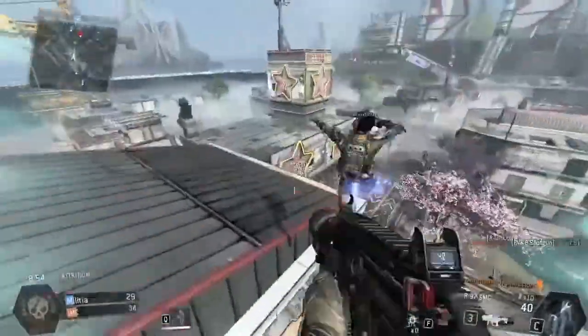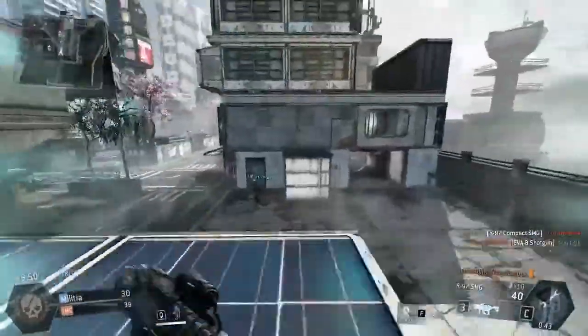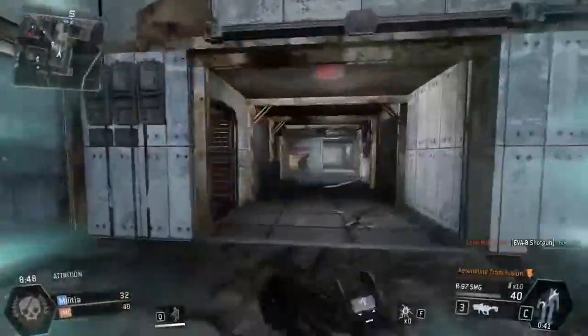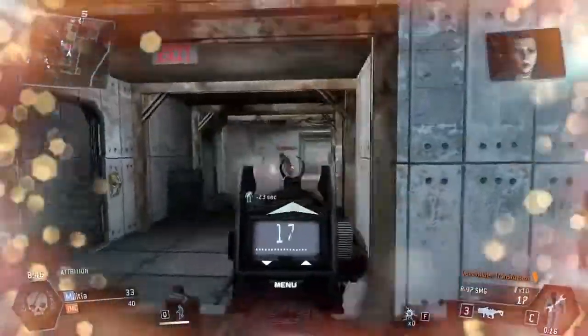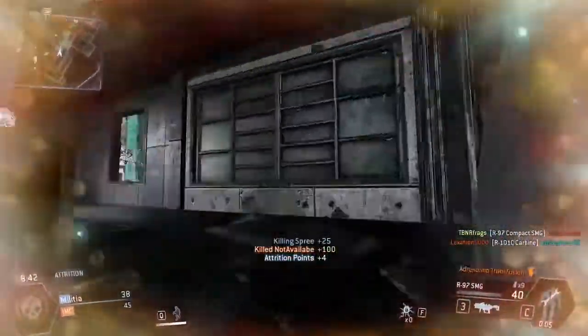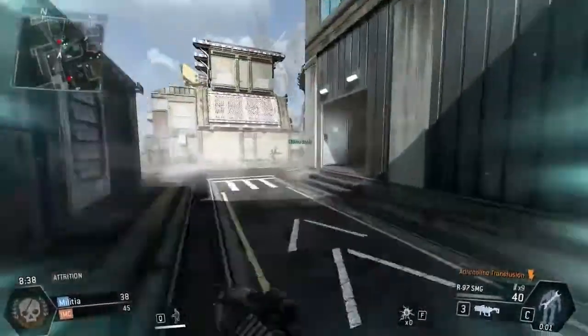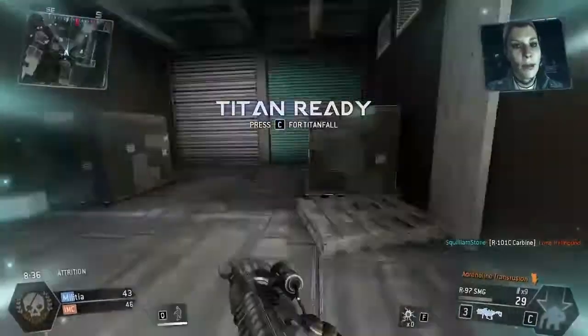Playing on the rooftops in Titanfall is so dangerous, because you can lose your burn card so quickly. So I'm trying to play aggressive, but not too aggressive at the same time, because of the shotgunners. I'm using the compact SMG with a silencer, something I've never tried before, and the damage output on it is very, very weak. It's not something I would recommend.